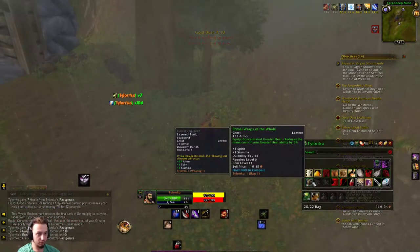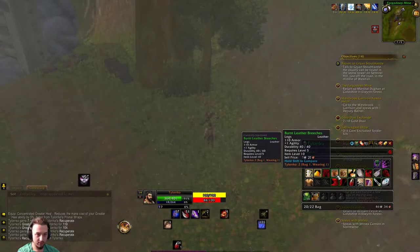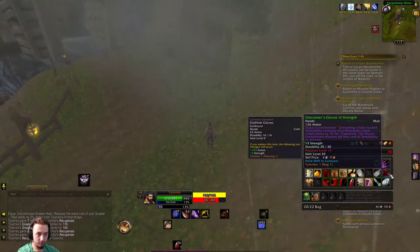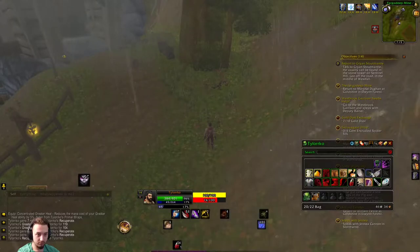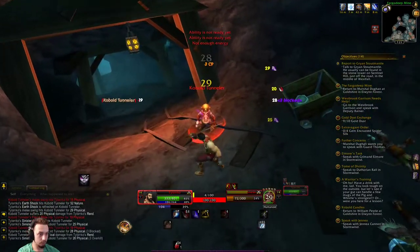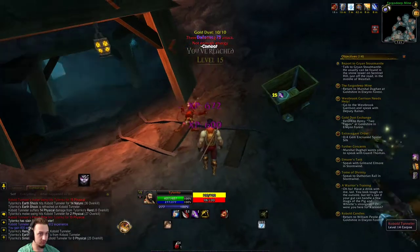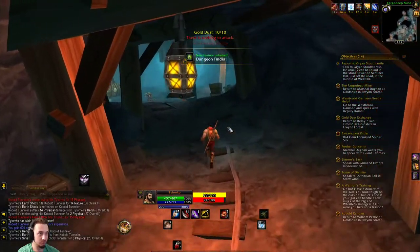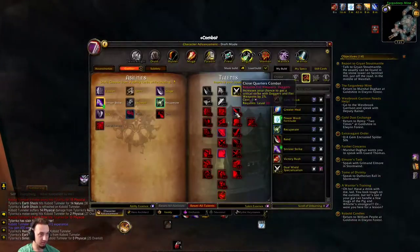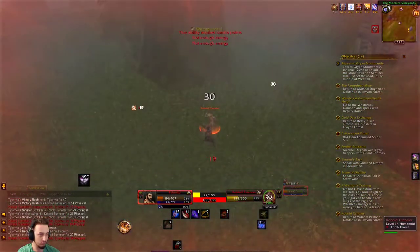We got some new gear — a piece that reduces Greater Heal mana cost, now at 45 then 42. Some pretty beefy items. We leveled up and completed the quest — five out of five on that ability. We'll head back to Goldshire to figure out another talent. We got everyone's attention in the area at once!